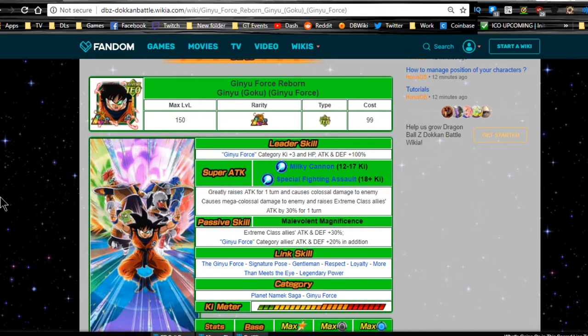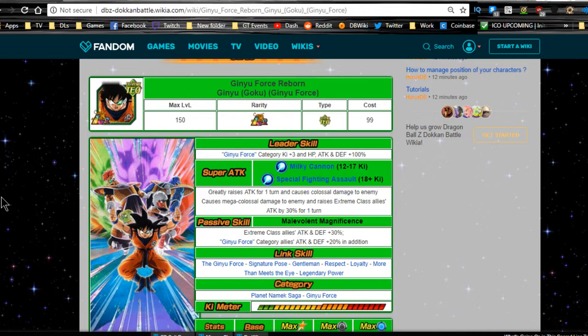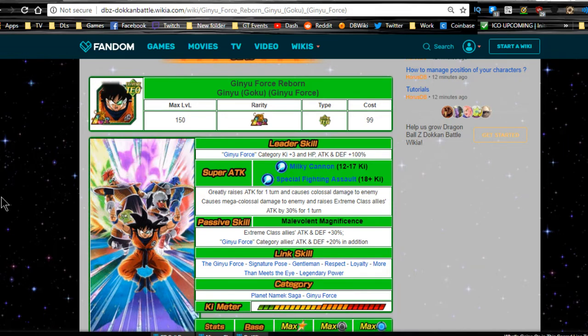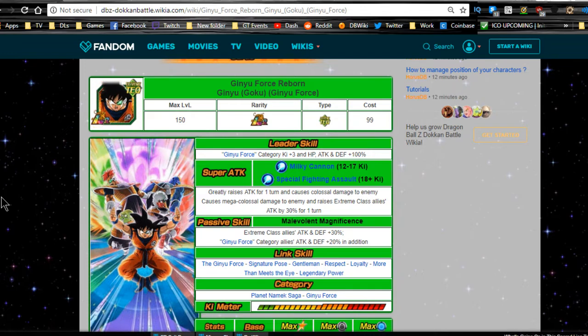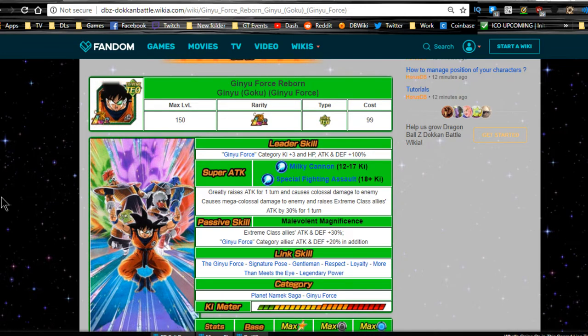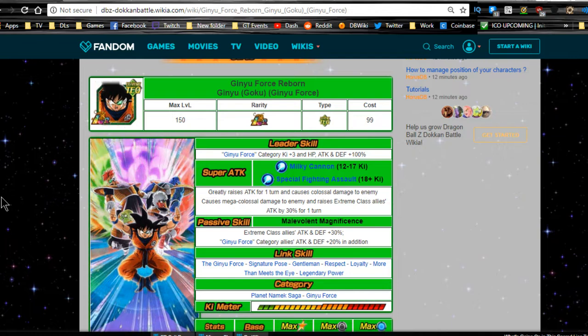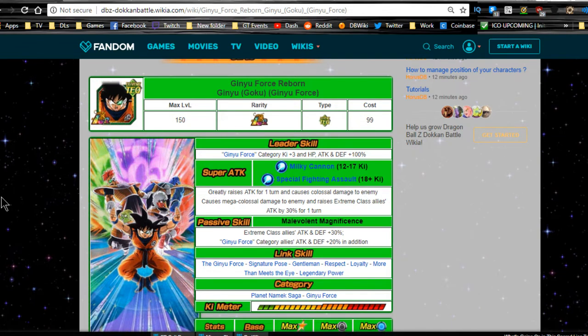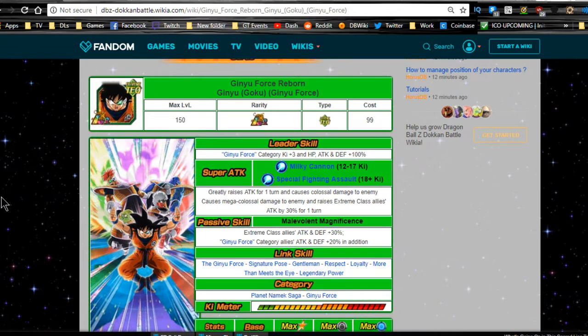Here we are for the team building guide of the Ginyu Force. This is pretty self-explanatory — you're going to use all the units that you've 100%ed. Captain Ginyu is currently only available by 100%ing all of the current free-to-play Ginyu events: Jeice, Burter, Guldo, Recoome, and Captain Ginyu. Get them all to 100% and this guy will be unlocked as a mission reward.